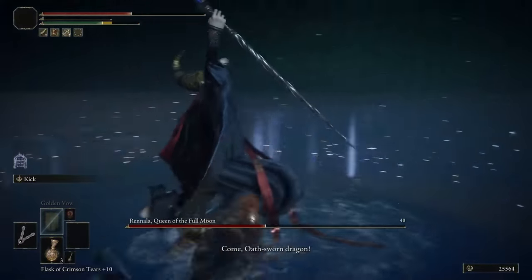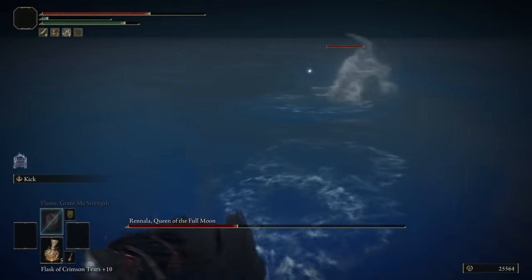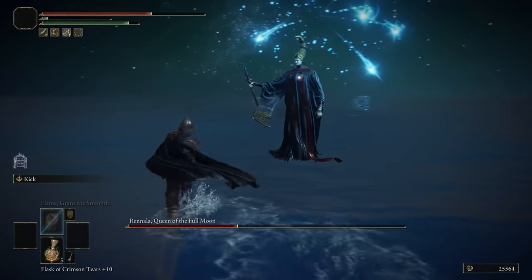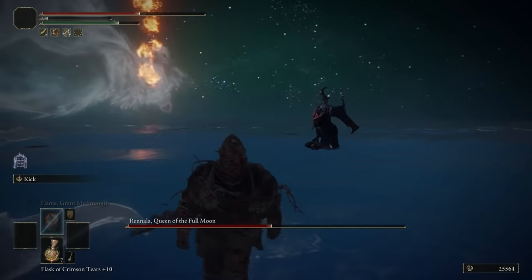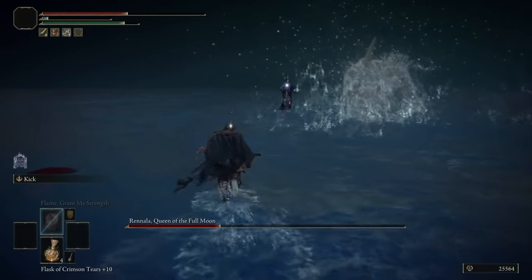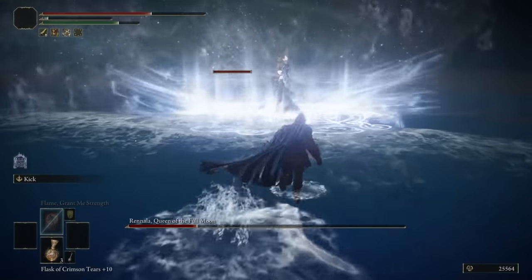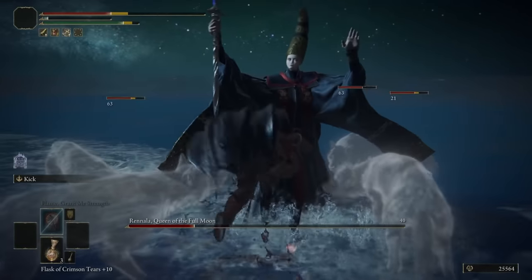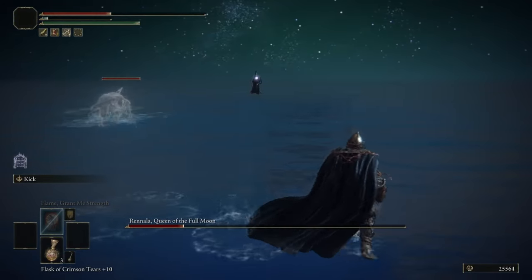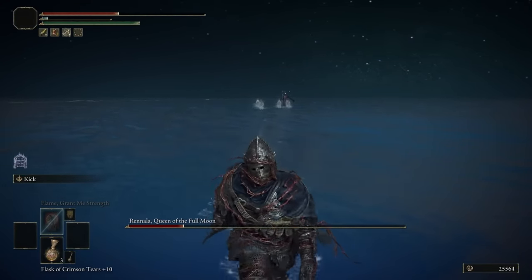At around 60% health she starts summoning monsters — dragons, trolls, wolves, and bloodhound knights. Holy crap, this complicated the fight in a huge way. Her summons always complicate the fight no matter what build you're running, but when it takes 5 minutes just to get her this low, you know you're in for a bad time for the rest. As I fought, I evolved a different strategy for each summon: for the dragon I just focused on dodging until it disappeared; for the troll I'd build distance and rush Rennala; for the wolves I would roll into the crowd staggering any wolf I happened to hit while damaging the boss at the same time. She summons a lot more often than I thought she did, and it ended up slowing down the fight a lot.